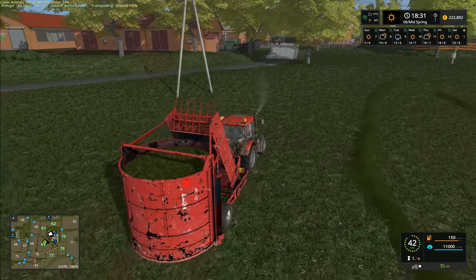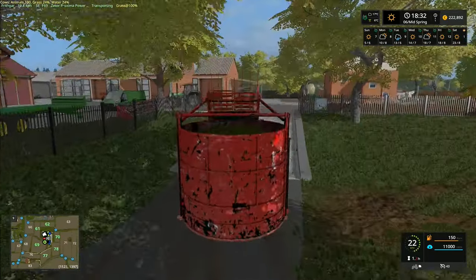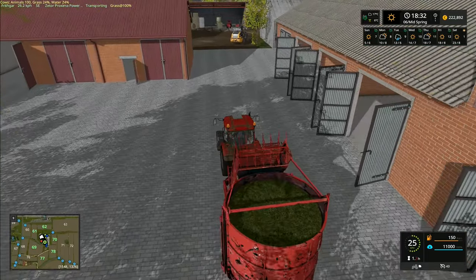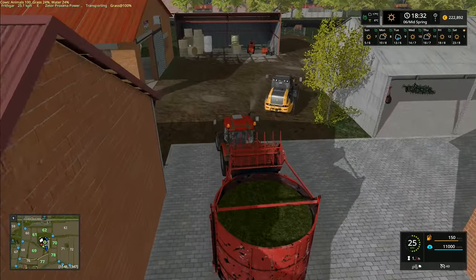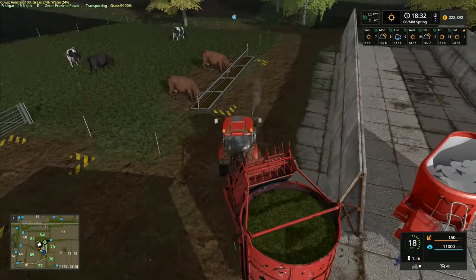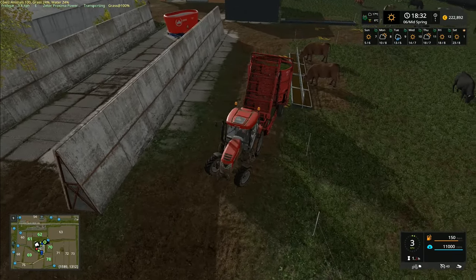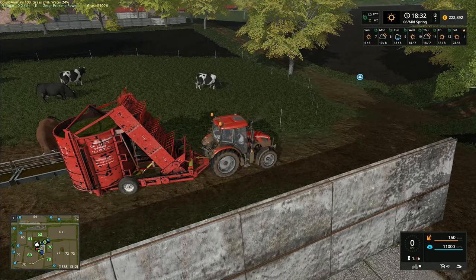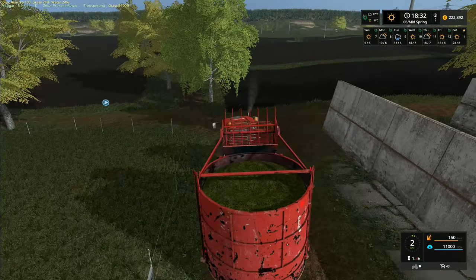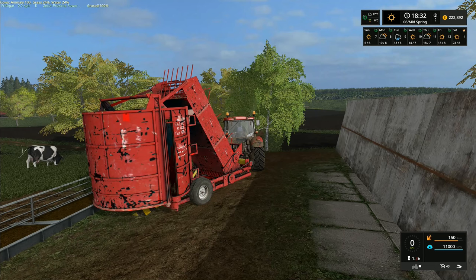We're going to get a round baler and bail up the rest, and get a wrapper. I think we will actually go and buy those two items because we'll use them periodically. I'll tell you what - we'll look at the price rather than committing right now and take it from there. I'm not going to try and put the wagon inside - I'll bring it over here and see what it's like tipping. This thing is awesome, I love it. Look at the detail - the functions are good, it works well. I'm genuinely confused as to why this mod isn't more popular.